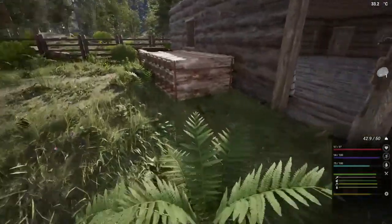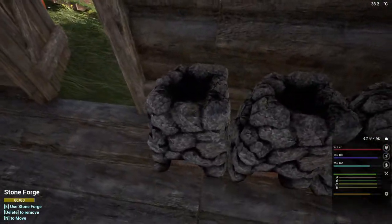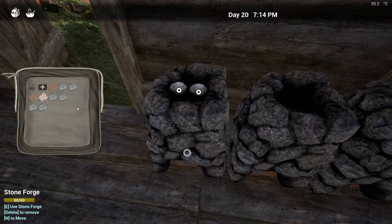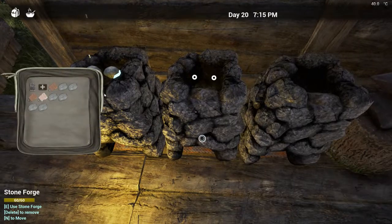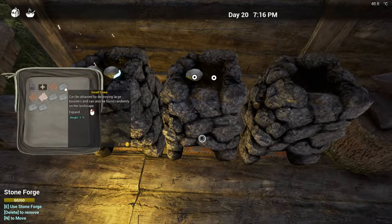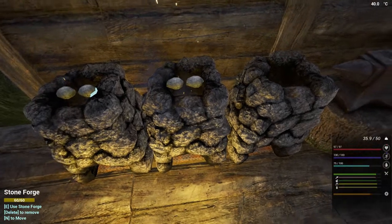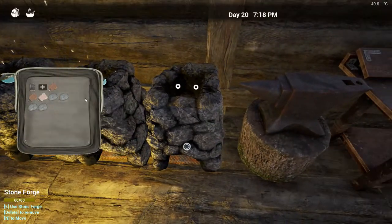Let's get these filled up and get them lit. We need to get the iron, and then we'll try that extractor. I'm not sure if it needs fuel — we've got coal, hopefully it runs on coal. That would be ideal, but nothing's ever that straightforward, is it?